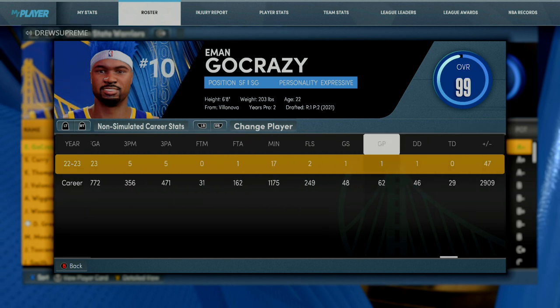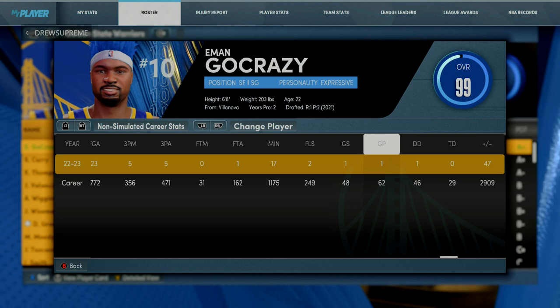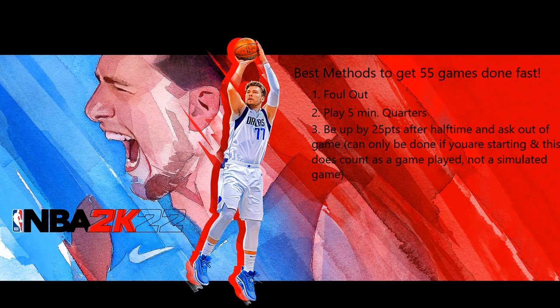I'm in my second season, but in my first season I played 62 games, and I'm only one game into my new season. Over the years of playing 2K, fouling out is the quickest way to get through a game — not the most prestigious, but definitely the fastest. Number two: play five-minute quarters, which is the next best thing to get out of a game quickly. Last but not least, be up by twenty-five points after halftime and ask out of the game — this can only be done if you are starting, and it does count as a non-simulated game.